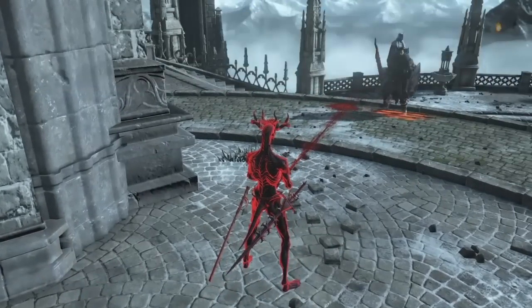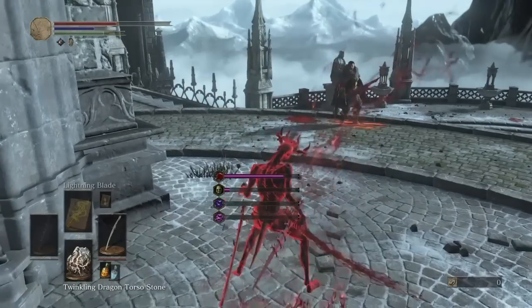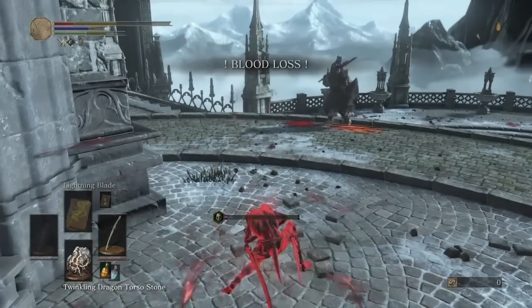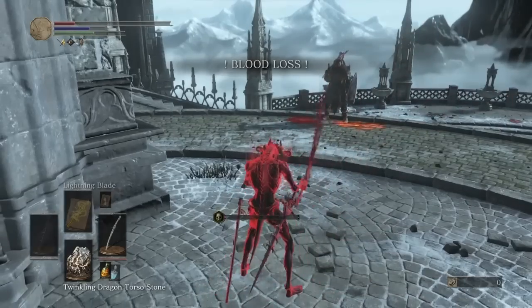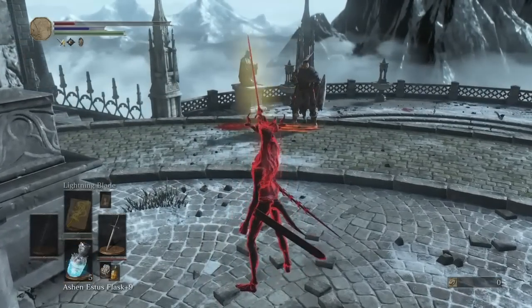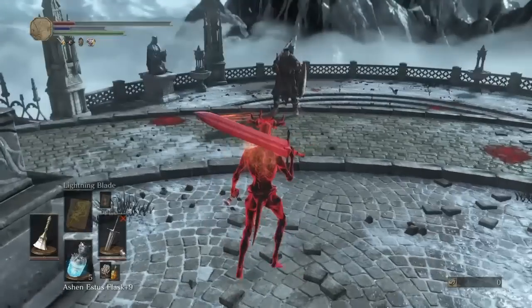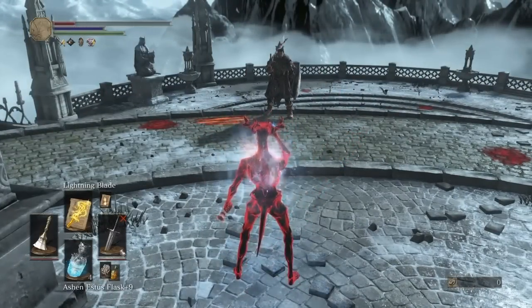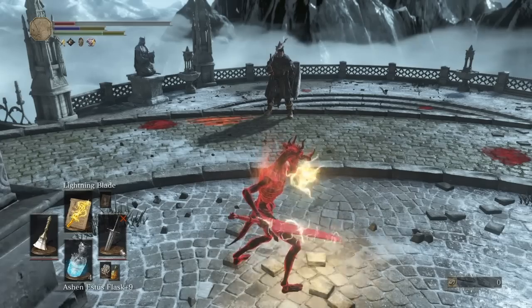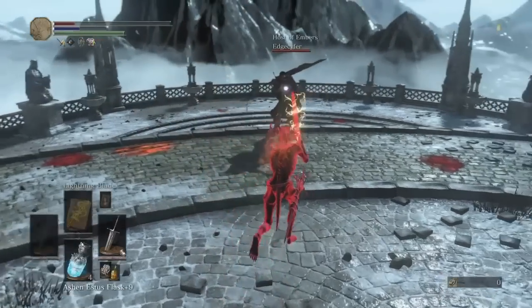If you just be an honorable man and sit there and let me kill myself. Look at him, he's probably confused. Don't worry, I'm almost done. Just gotta use the sunlight sword buff, then drink some mana, and then lightning blade. Alright man, we're ready. Thank you for being honorable though.